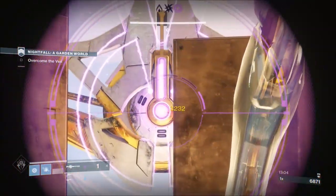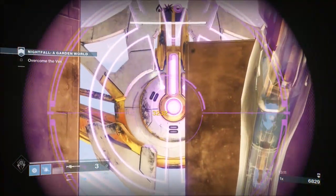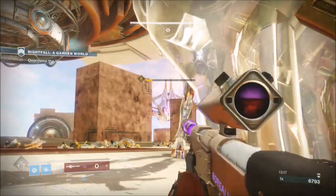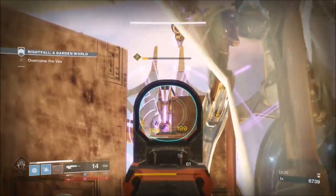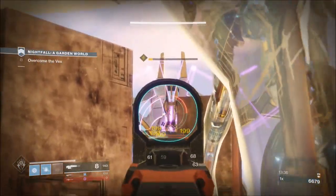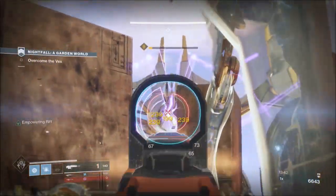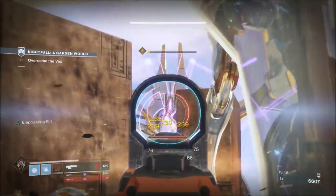This strategy works with any subclass, any character — not the empowering rift specifically, obviously, but the overall strategy. If you're doing a prestige and farming for the exotic ship, at this section you could have a Hunter running about going invisible, aggroing the minotaur up, and characters left and right inside the minotaur bubbles putting damage on the boss. This is a strategy for people who want to solo this, but it's also just another way to do it.